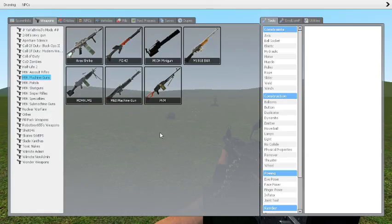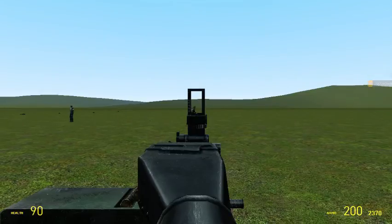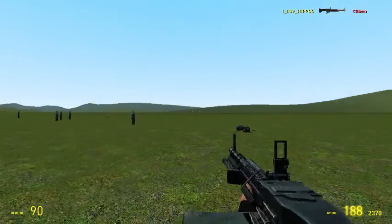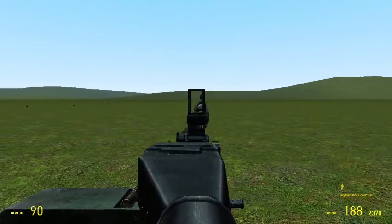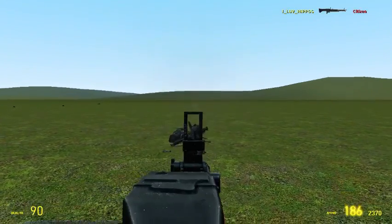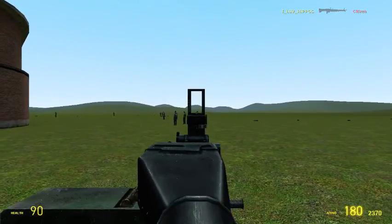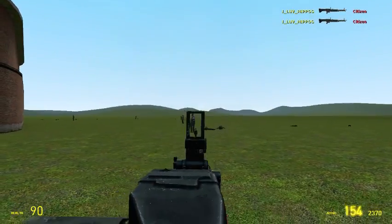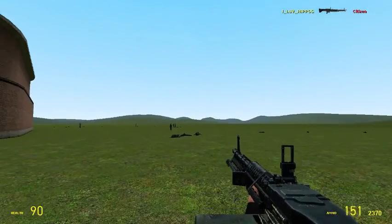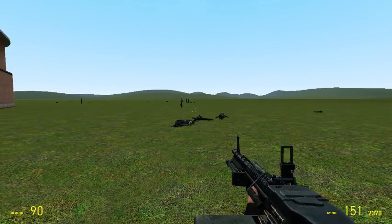The next machine gun we're going onto is the M60C machine gun. This was used by the Americans in the Vietnam War, I'm pretty sure. Let's test this thing out. As you can see guys, the lag gets better by the end of the video. It's about a 1 shot from close range. It has a lot of recoil, about 3 to 5 shots.